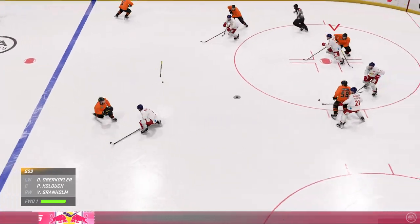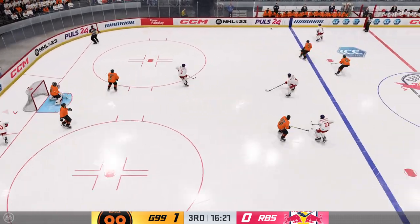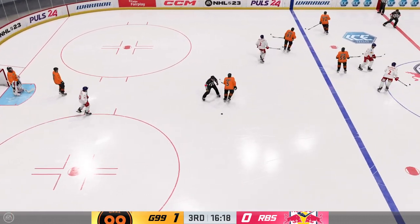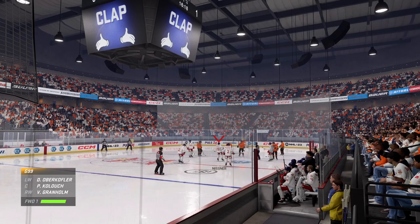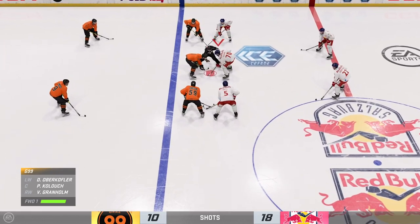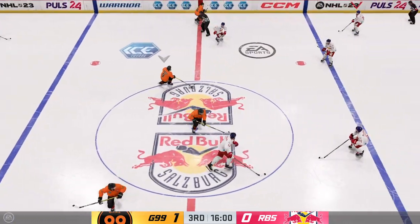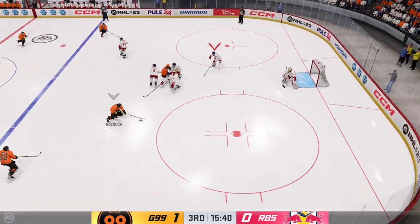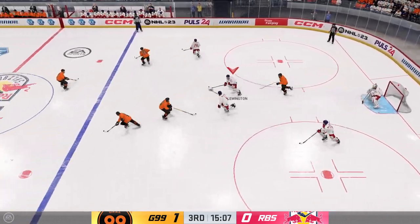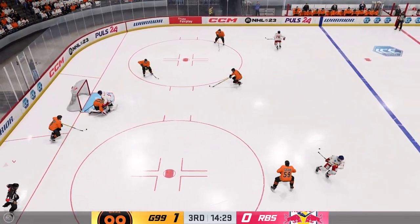Back underway and they take possession here inside the offensive zone. The Red Bulls pick up steam and are on the attack. Makes the save and putting out the fire in front. The 99ers win it, moves the puck into the attacking area. Takes a shot — makes the save. They talk about tracking the puck all the time; I think it's about positioning because he didn't see that and he still made the save.